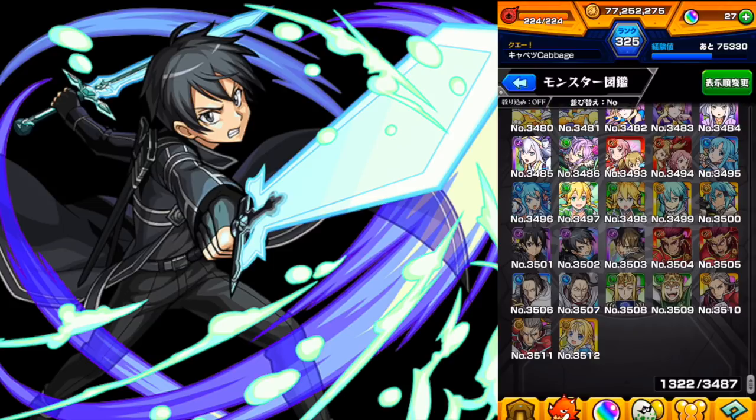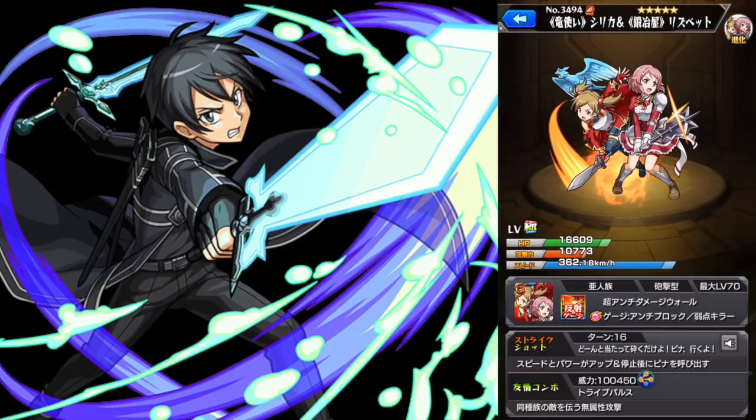So first, this is one of the four-star monsters, Silica and Elizabeth, and they are fire. They are bounce with no damage wall and no block, and weak point slayer. Attack is low, even for a four-star monster, but with the super null damage wall they'll get a boost from hitting that, and then weak point slayer will also help. I think the weak point slayer might be the best thing about them, because more recently with four or five-star number quests there aren't really too many gimmicks, so it's more important to have slayers rather than null gimmicks.